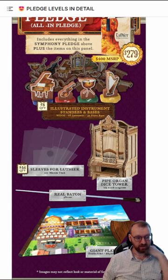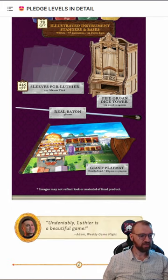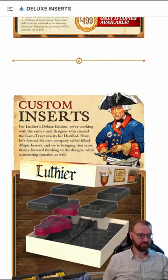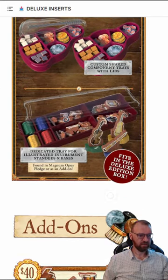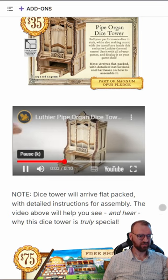The Magnus Opus comes with sleeves, and instrument standings — though I think those look a bit cheap. Then there's the pipe organ dice tower, which is a separate boxed item you can use for other games too. It comes with a giant playmat the size of your table: one side has the game's playmat, the other has a fake wood design for general use. There are also custom inserts and a cute dice insert add-on.